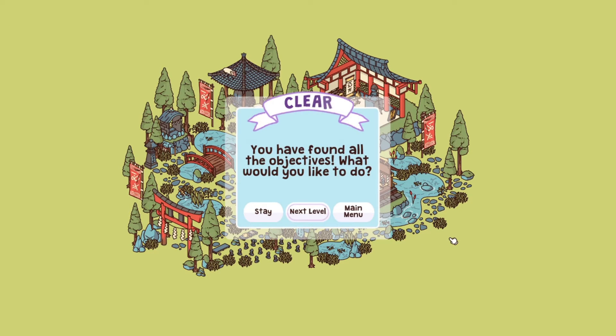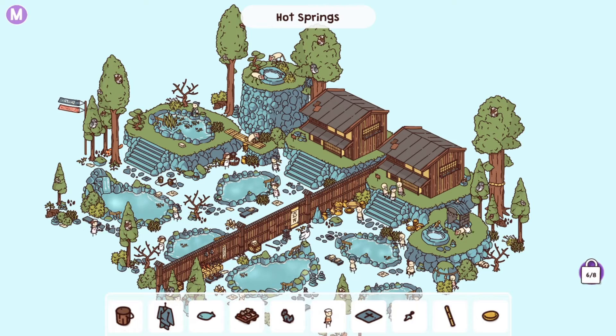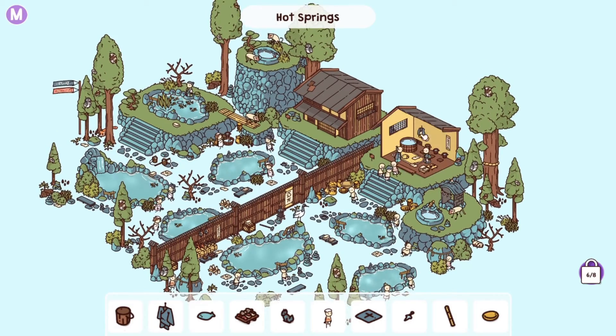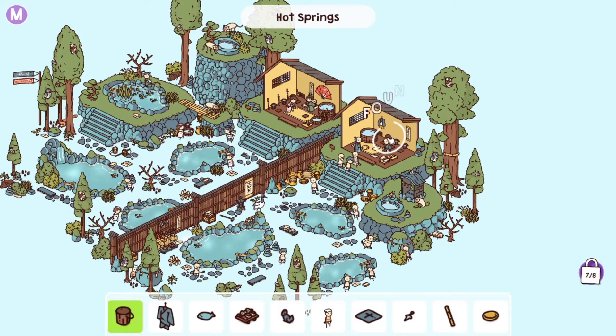That concludes the Temple. Moving on to map number two: the Hot Springs. First off, we're looking for an empty bucket. We open up all the houses and the empty bucket is actually in this house. There we go.